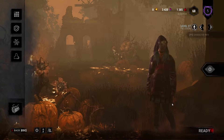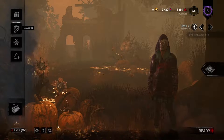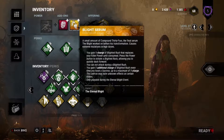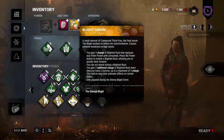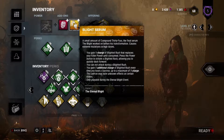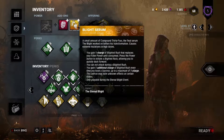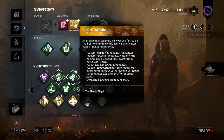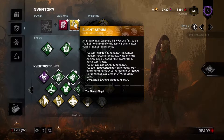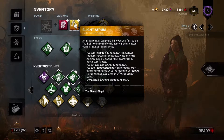Alright dudes, what's going on? This is SirSkirmish here, and I'm gonna be bringing you guys some Blight Serum gameplay. This is the new Halloween event add-on that basically lets you use a single use of Blighted Rush — a single use of Blight's power — instead of your usual M2, to go forward about 20 meters, and then you have a small cooldown where you can't move much, but other than that it doesn't have many side effects.